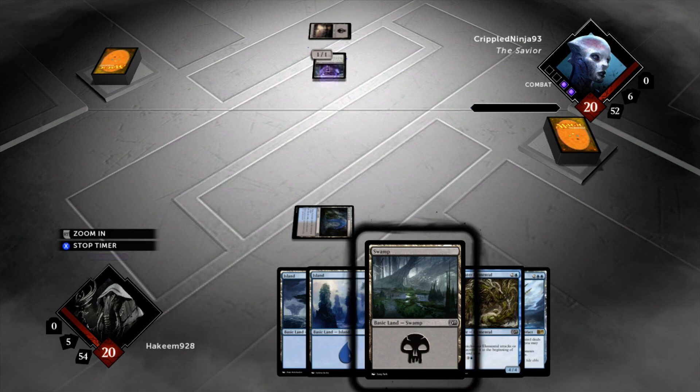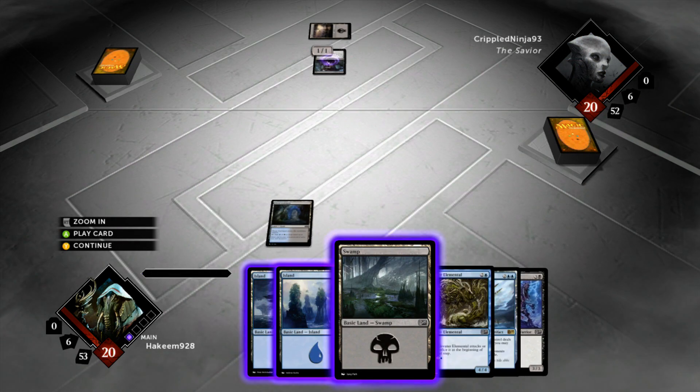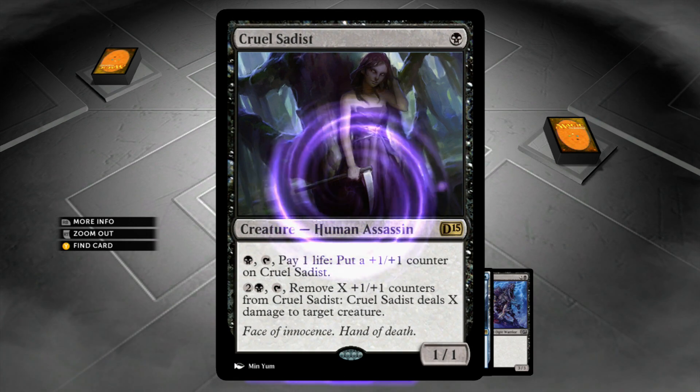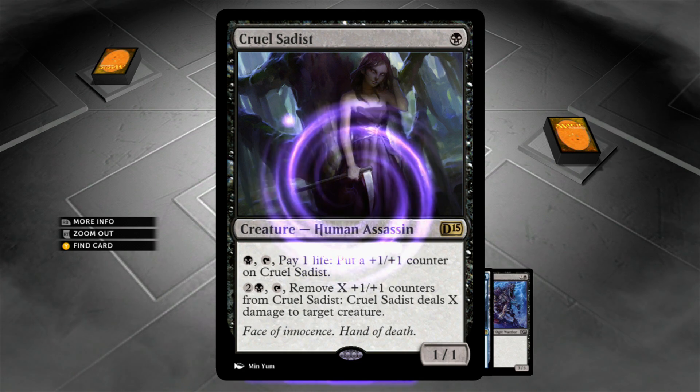Our opponent, CrippledNinja93, is playing 60 cards. He's started off with a Cruel Sadist — just a 1-mana 1-1, but he can put plus-1, plus-1 counters on it every turn by paying a bit of life and mana, then use it as removal. It's really slow. I picked up a Dragger — at least I can cycle that. Now he's putting down a Child of Night — 2-1 lifelinking vampire — so he's probably playing some kind of black-white vampire aggro deck.